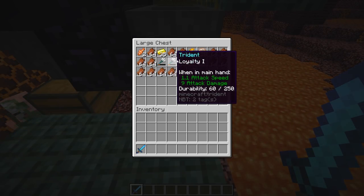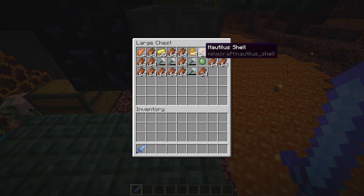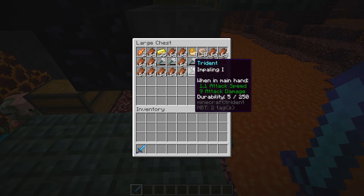You can see we got quite a bit of rotten flesh. We got four tridents — that's kind of random, so sometimes you might get like one trident or might not even get any, but here we got four. Pretty nice.